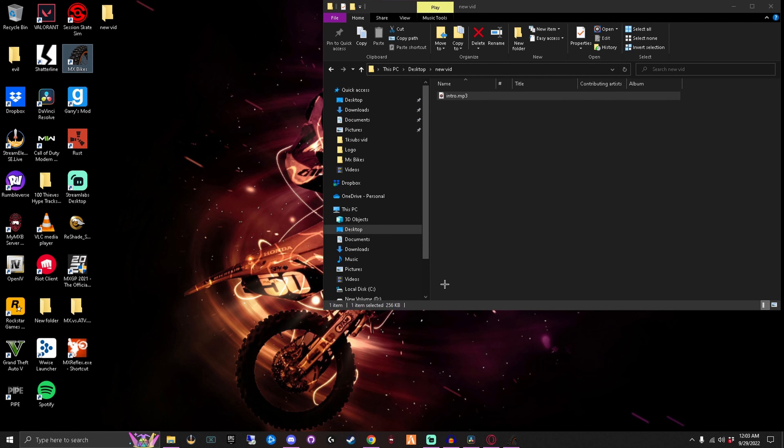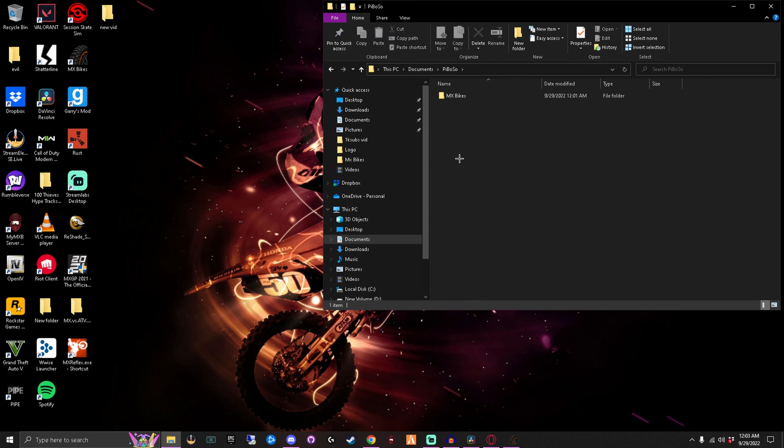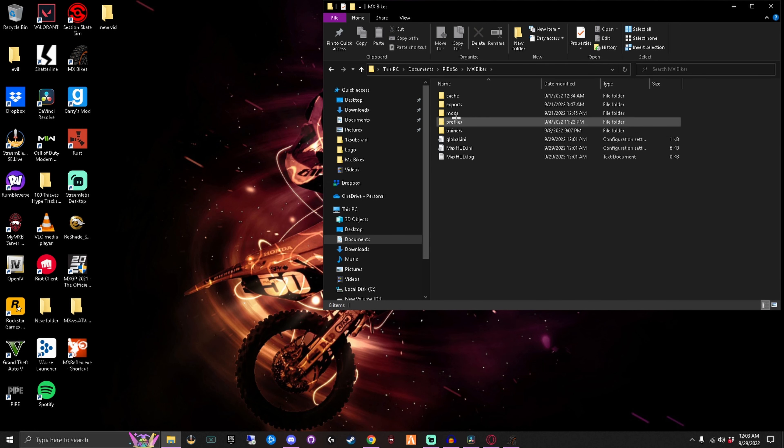First and foremost, we're going to start by going into your Documents folder. You're going to find something called Paboso, and in there is MX Bikes, then Mods. This is where everything's going to be, except for how the bike menu looks - that's handled separately, along with Max HUD.